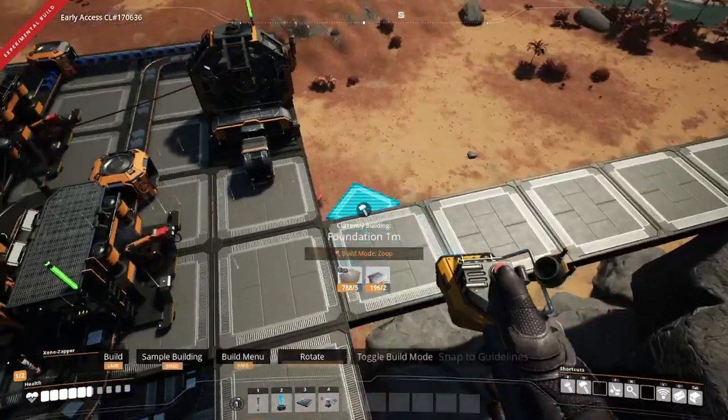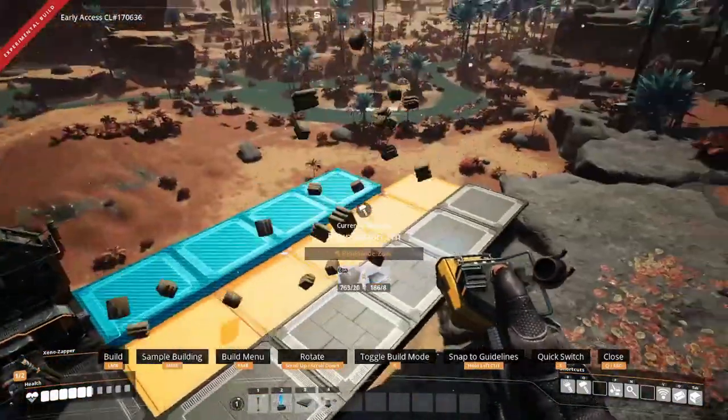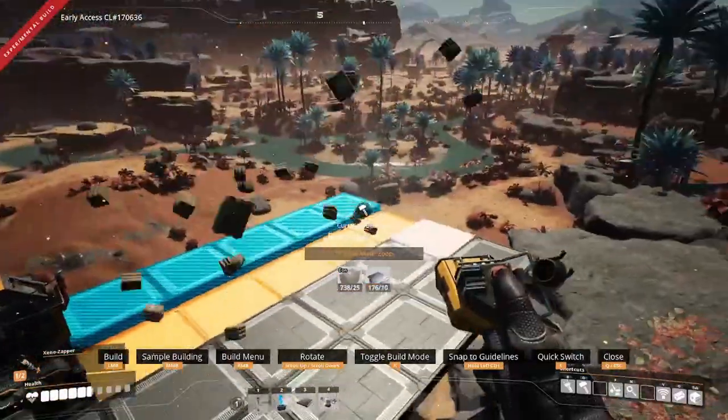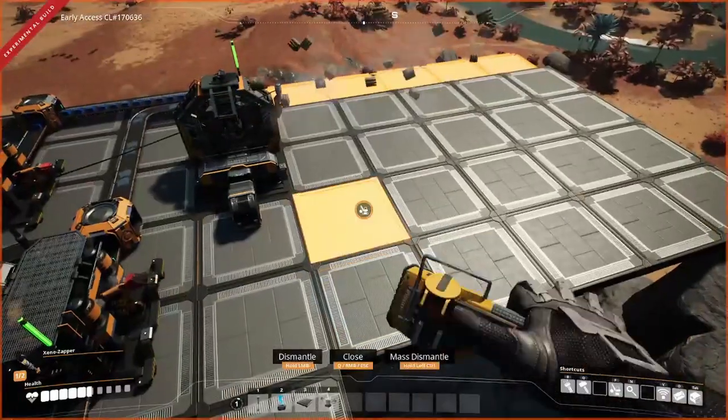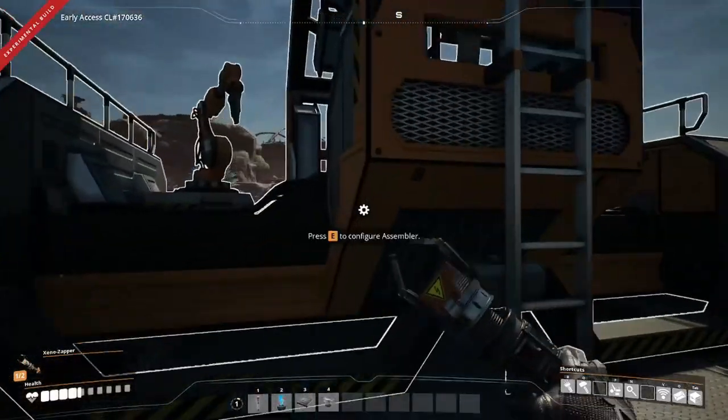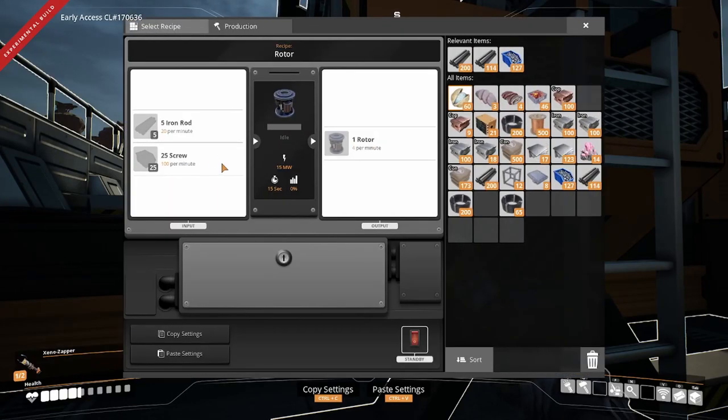Something else I've found very satisfactory is the new Zooping System and how easy it is to just build out an entirely new factory foundation. I love it. Now just as we did before, it's time to plan out the ratios for our rotor factory. Rotors take 20 iron rods per minute and 100 screws per minute - and this is going to be a little tricky. We won't actually be able to use this just yet because we don't have belts that can haul 100 screws per minute. So we're going to put this in, knock out a couple more milestones, and then come back and fine-tune the factory. That'll give us 4 rotors per minute, which should be plenty for all our needs for quite a while.